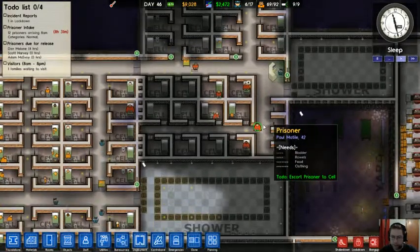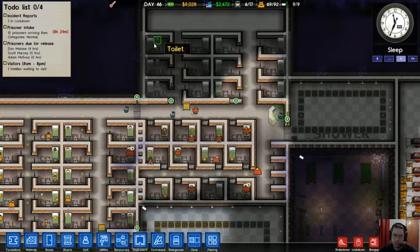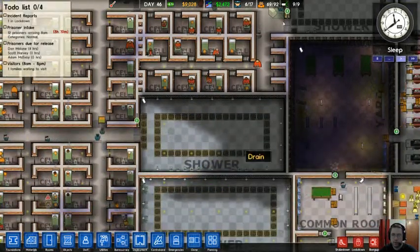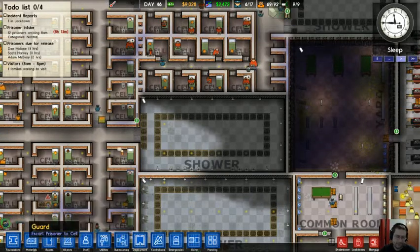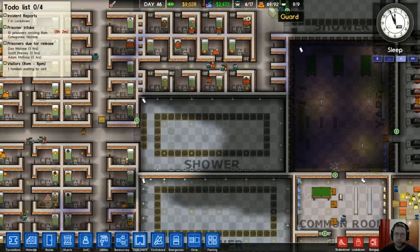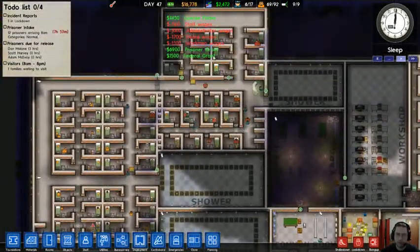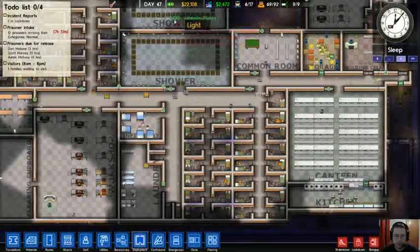Math is not good. Let's see — 12 up here and 12 down here, that's 24 cells total. I can't actually make both of those maximum security because then I'll have no place to put the new guys. And look at that — almost $10,000 just from license plates. That's kind of insane.